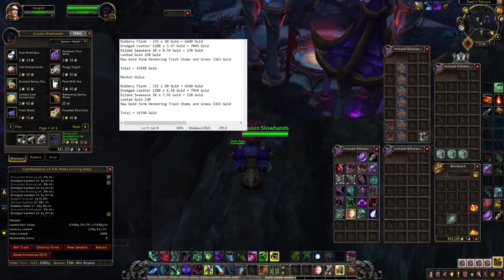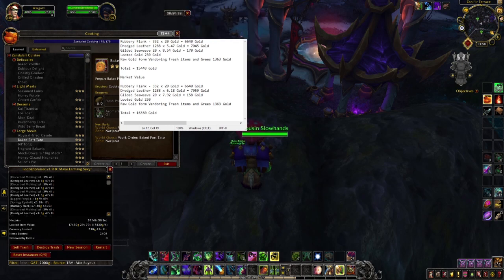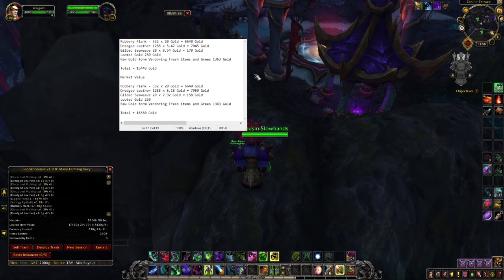If you want to get more gold you can always use cooking for the rubbery flank. Crafting the baked potato sells for about 25 gold, and the Biltong versatility food adds about 20 gold as well. If you want to increase the gold made from rubbery flank, I suggest using the cooking skill to craft some food.